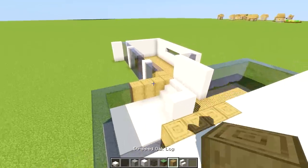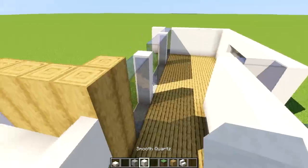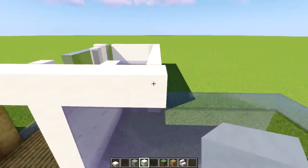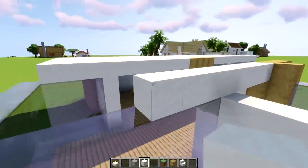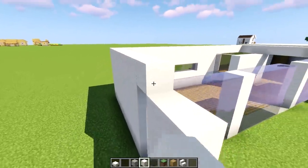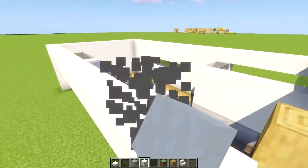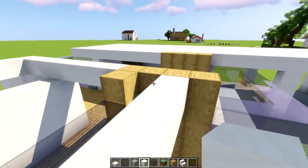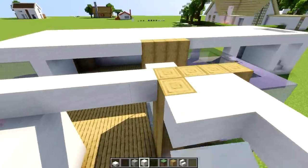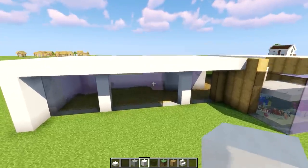Let's do the same on this side — move over to the oak logs and rise them up by one, every single one on this side. Using smooth quartz, take it out by eight blocks — one, two, three, four, five, six, seven and eight — which means the eighth should be lining up with the far wall. Take this all the way to the far end, turn, and take it all the way to the far end again. Turn it and it should come in between those wooden logs — one on spare on each side. Fill in all the gaps with smooth quartz.